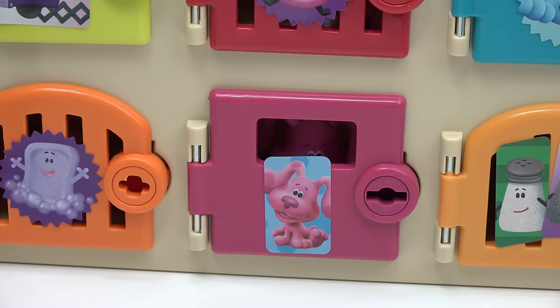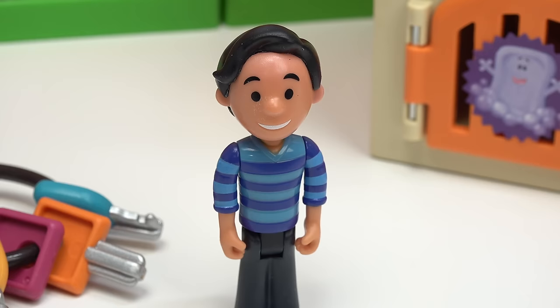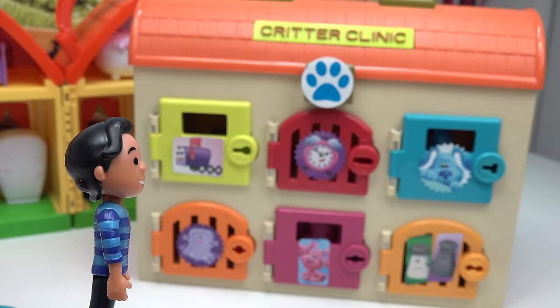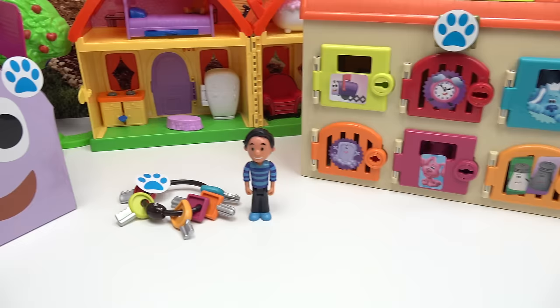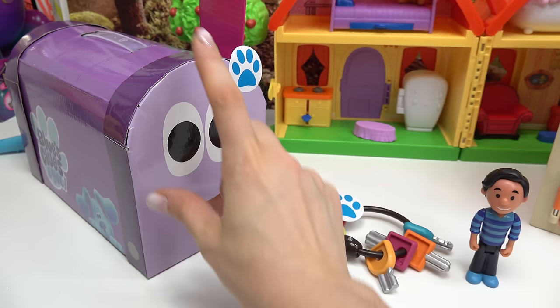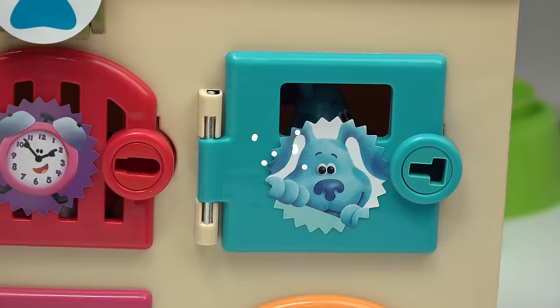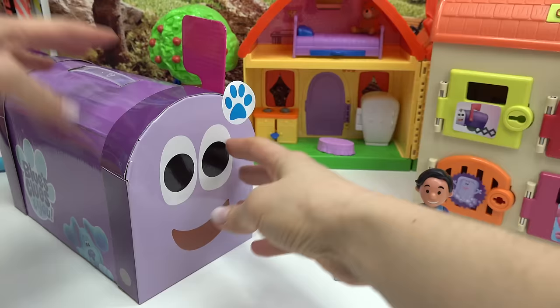There's our last clue — looks like everybody's locked inside. We have mailbox, Tickety-Tock, Blue, Slippery Soap, Magenta, and Mrs. Salt and Mr. Pepper. Those are three clues, but how do we get them out? So it looks like we've got keys, this giant craft mailbox, and a bunch of surprise doors that are locked. We are going to help Josh free all of his friends. We need to open up the craft mailbox and see what we have to do for each character, then use the keys to free our friends. Are we ready? Blue wants to get out already — let's free Blue first!